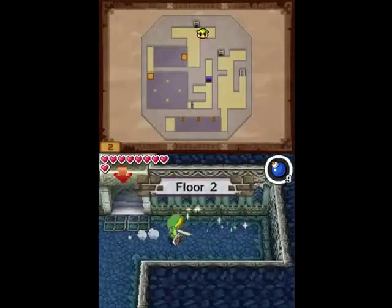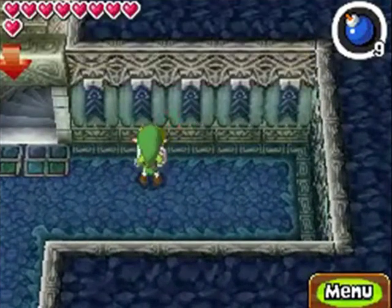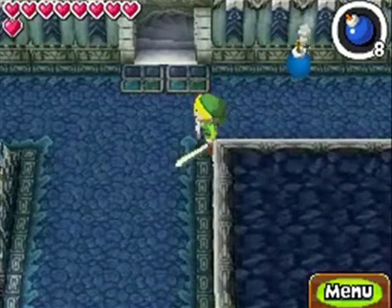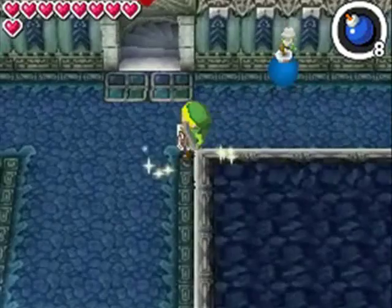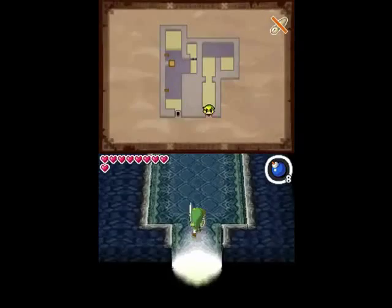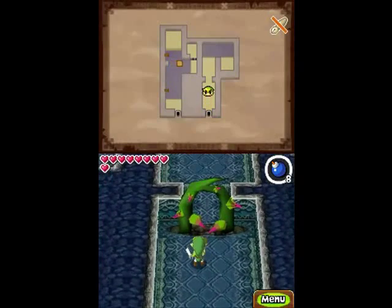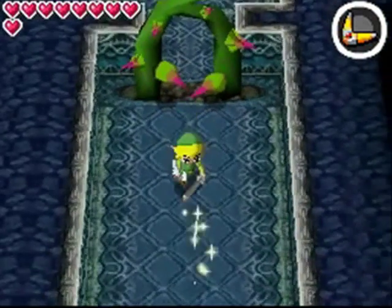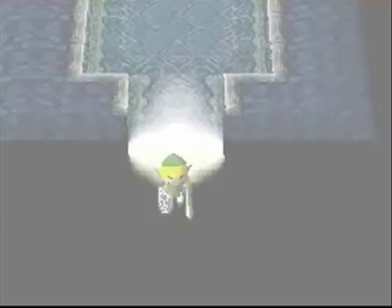If you saw on the map, there was actually another door. If you check over here, there's actually a hidden crack here, so we're going to go ahead and blow this up. And there's also really nothing over here, because these little things — we can't handle them, we don't have the equipment to handle them. Doing this does nothing; if you walk into it you'll actually take damage, because there are thorns.